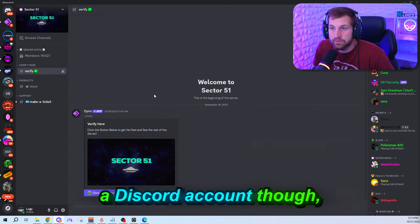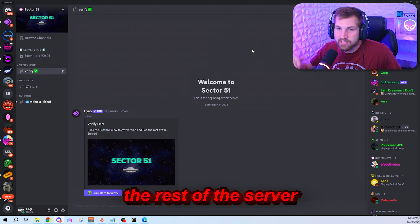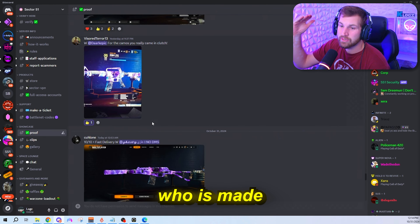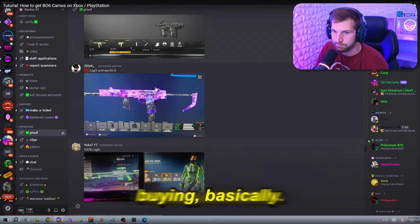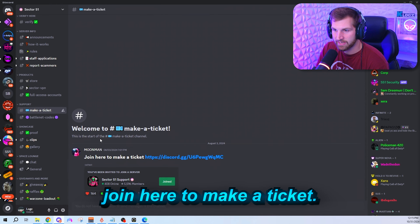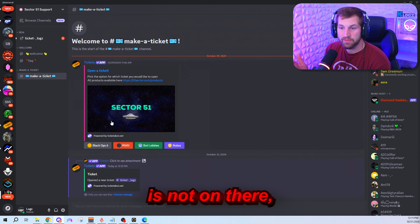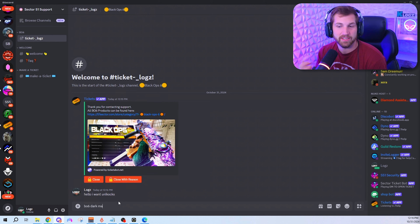I already made a full video on how to make a ticket in Sector 51 — I'll leave that link in the description, but I'm basically playing that video on screen right now. Go to my description in any of my videos and click on the Discord link. Join the Discord — even if you're on mobile you can join, but you do need a Discord account. Once you're there, click the verify button. After you verify your account, it will unlock the rest of the server so you can see everything: the proof section, announcements, the store, the website link. From there, click 'make a ticket' and it will take you to a separate Discord server where you can open a ticket.